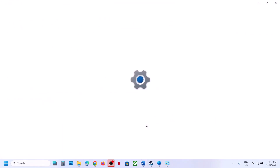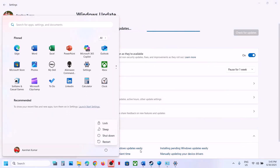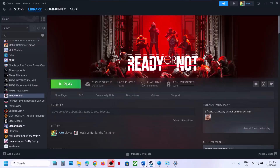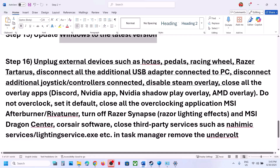The next step is to update Windows to the latest version. Open Windows Settings, go to Windows Update or Update and Security, and click Check for Updates. Once all updates are installed, restart your computer, and after the system restart launch the game and check.